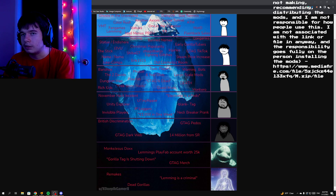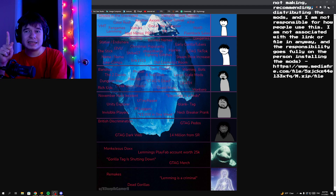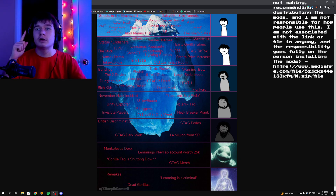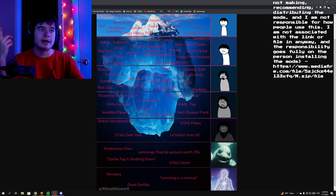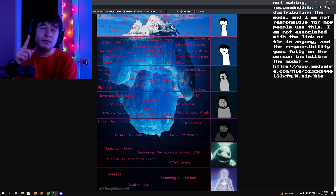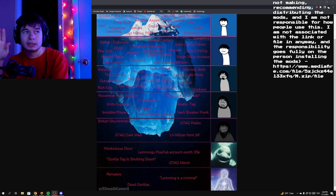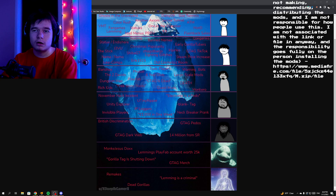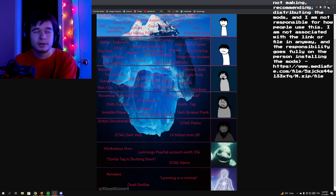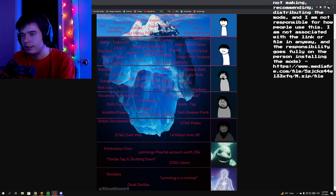To buy all the cosmetics inside of Gorilla Tag it will cost you 324,000 shiny rocks, which is equivalent to $3,000 — just a quick fact. Something they didn't put into this iceberg — there's an actual article made by Upload VR about Gorilla Tag achieving 19 million dollars in profit, or just overall achieving that number of funds raised. Then we have G-Tag merch — essentially from the TOS, there was a section about merch. You cannot post Gorilla Tag merch if you get more than 100 copies sold. But essentially the TOS was saying that you can host a Gorilla Tag themed party.